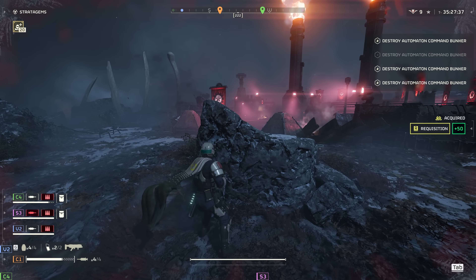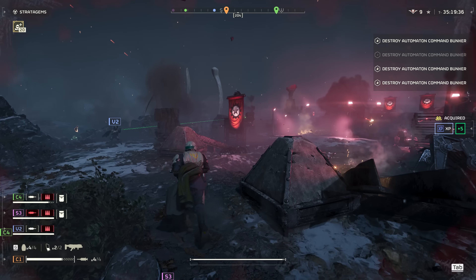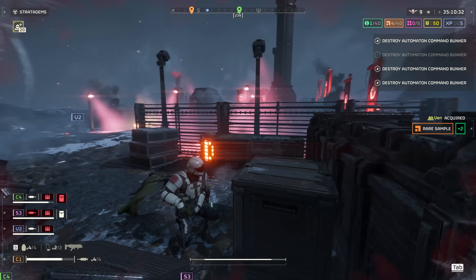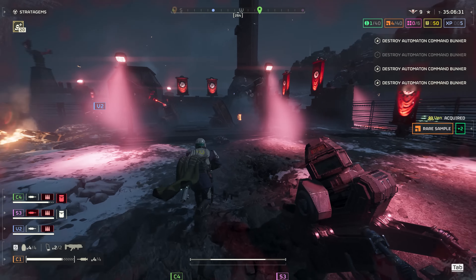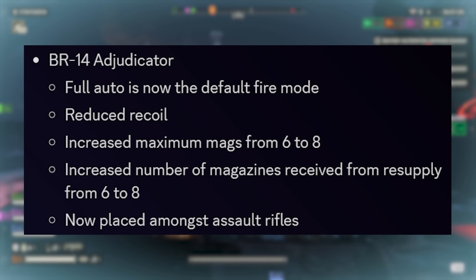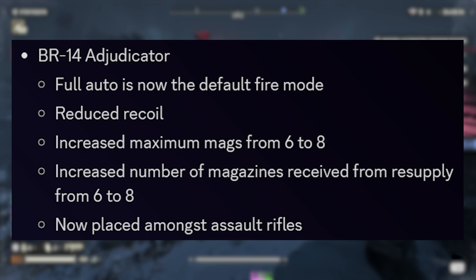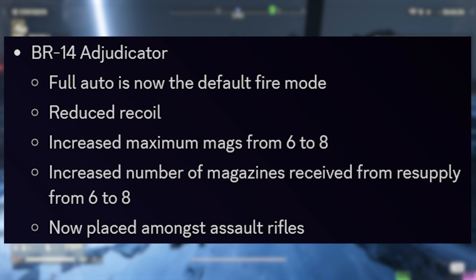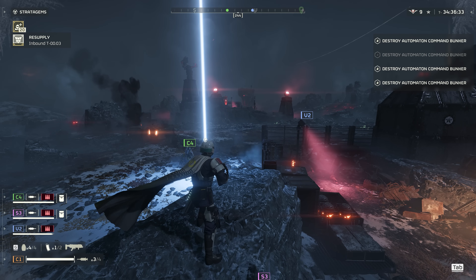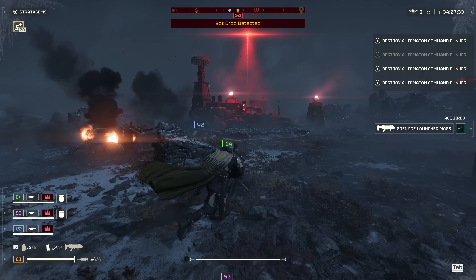I don't agree with nearly doubling the cooldown timer — I agree it needed to change, but not to that extent. Moving on: the Adjudicator Rifle. Almost nobody used this weapon due to low base damage, low ammo, and massive recoil. Today's changes include moving it into the Assault Rifle category — where it was supposed to be from the start — full auto is now the default fire mode, reduced recoil, max mags increased from six to eight, and mags at resupply also increased from six to eight. I'm going to need to test this one out.